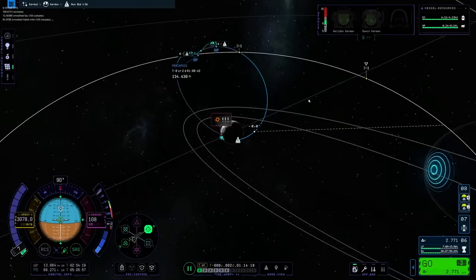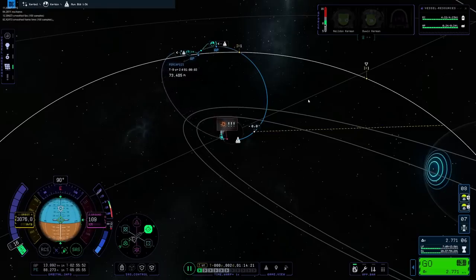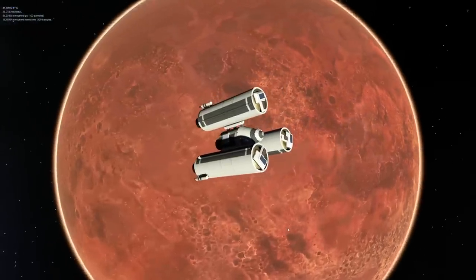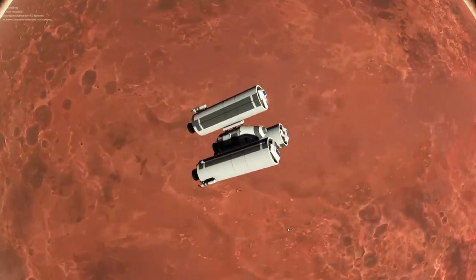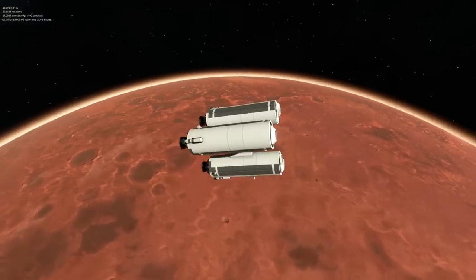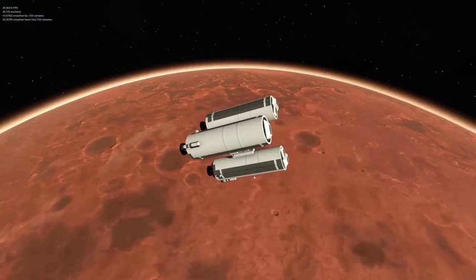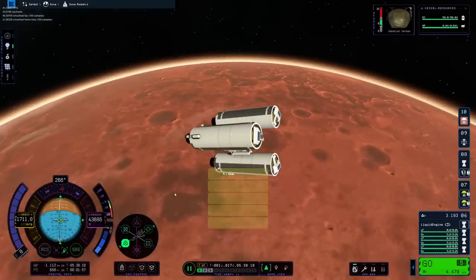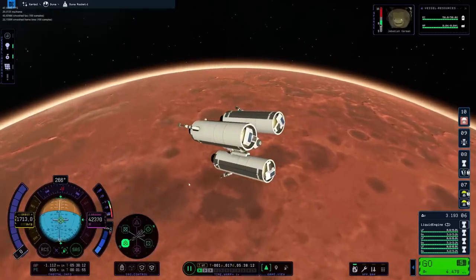I recommend getting your periapsis to 30 kilometers or even a bit lower if you want to go to Dres, Moho, and Eeloo. Duna should be above 50, Eve needs to be above 100, and Jool needs to be above 250 or better 300 — at least as soon as atmospheric heating is implemented, because yeah, that's a feature that's not yet in the game.